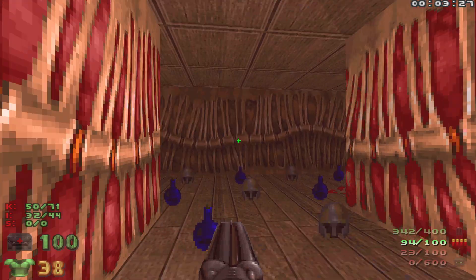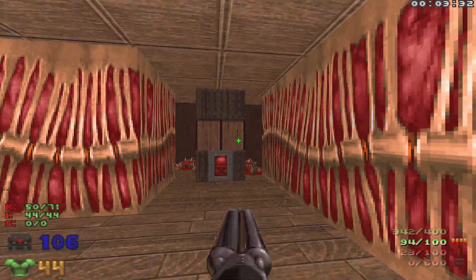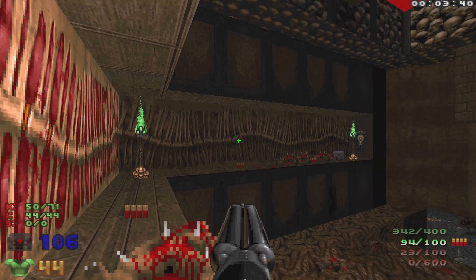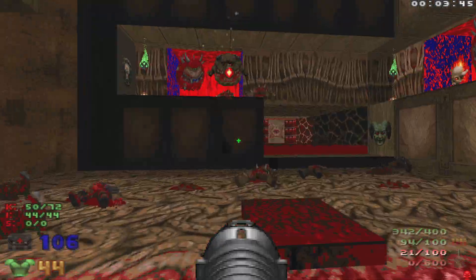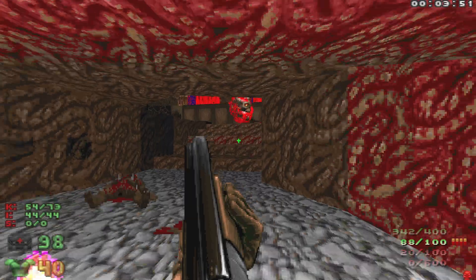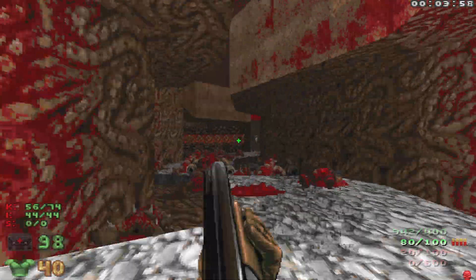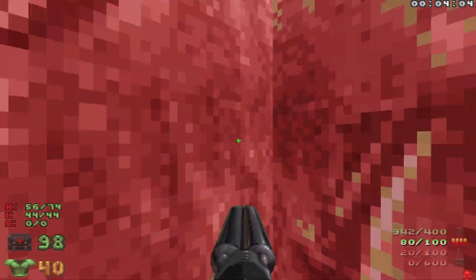Grab all the items up here. We got all the items, so let's hit this — it's gonna lower the red key. When we go for the red key, some walls here are gonna open up with some cacos and pain elementals. Let's see if we can get some shots in on the pain elementals and take out the one. These pain elementals are really really annoying in this small space — lots of infighting happens and they end up spawning so many lost souls.